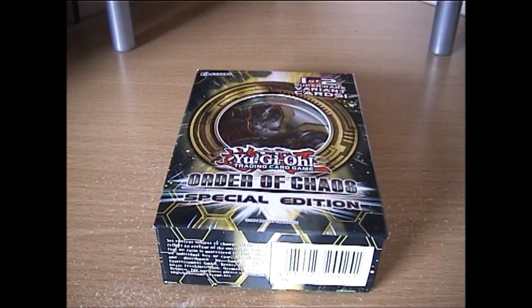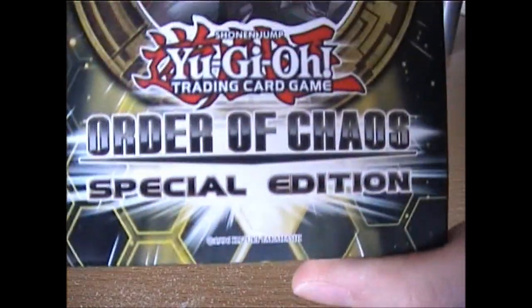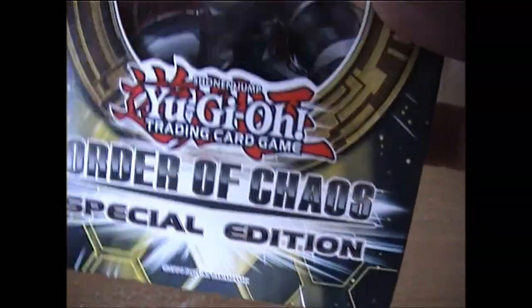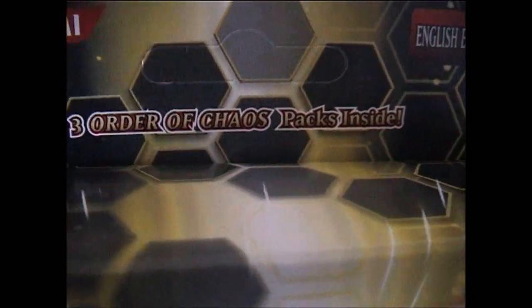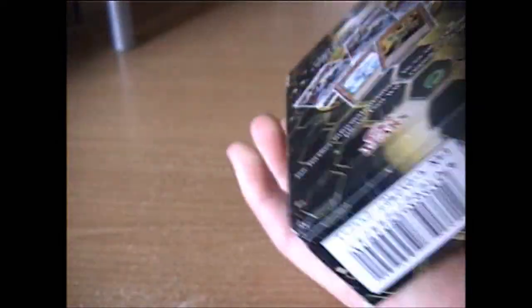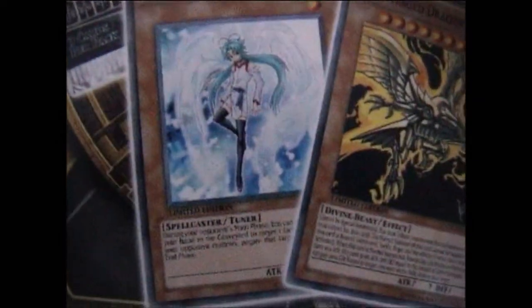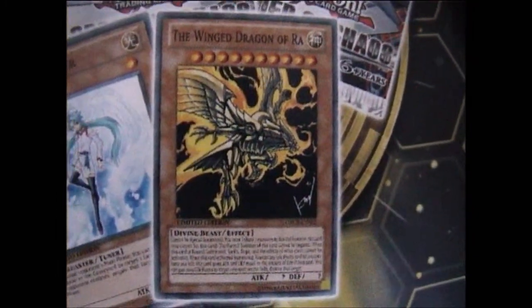Hey YouTube, this is Mr. KingLiam and for this video I've got here the Order of Chaos Special Edition Box. It comes with three Order of Chaos booster packs inside, but it also comes with one or two Super Variant cards — these two being Effect Veiler and the legal version of the Winged Dragon of Ra.